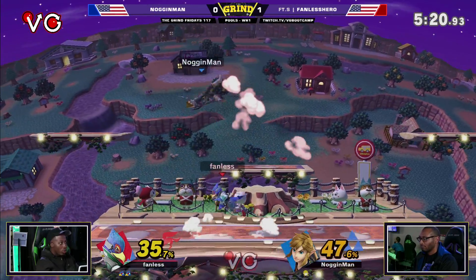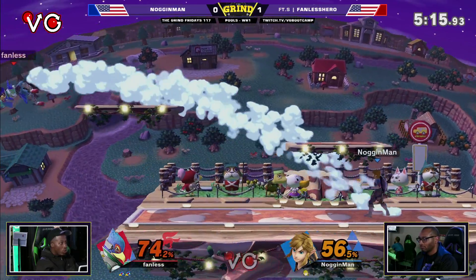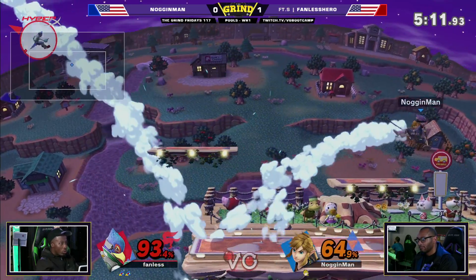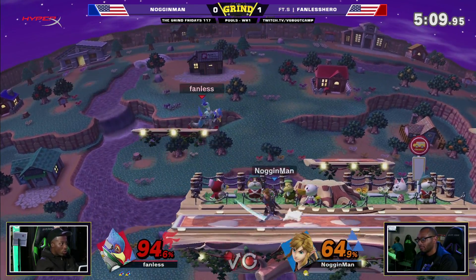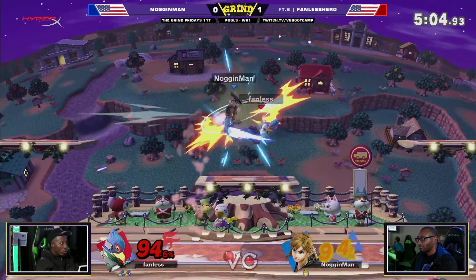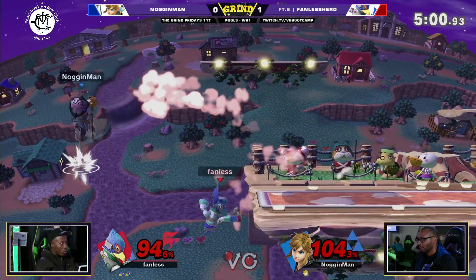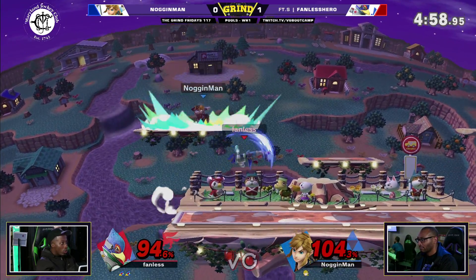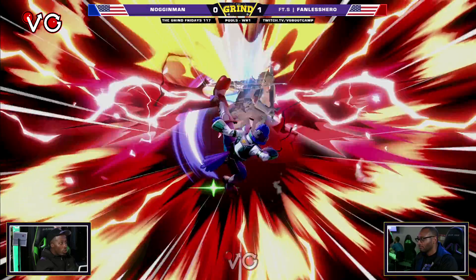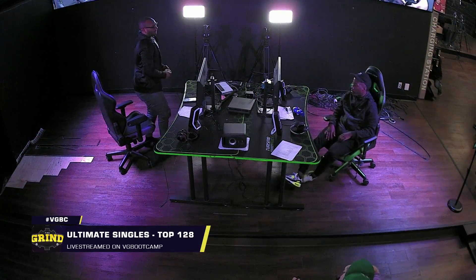Kind of playing straight — he finally gets one up tilt, two up airs, not gonna get the third. Noggin's gonna sneak in that down air and be able to land. Here's the bomb — he hits himself with that one, he's going high. Fanless needs just a spike, but he's still keeping the combo going. Sour down air — he's looking for the spike so hard. There's the up smash, air dodging right into it. He's gonna die at the top. 2-0 to Fanless.